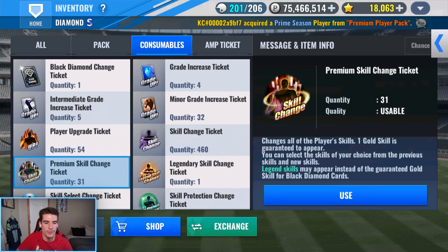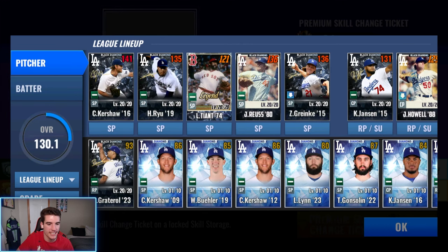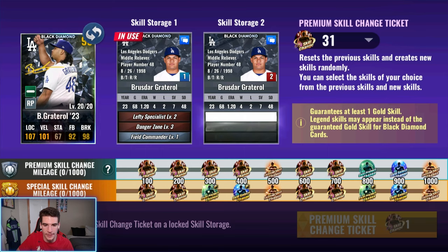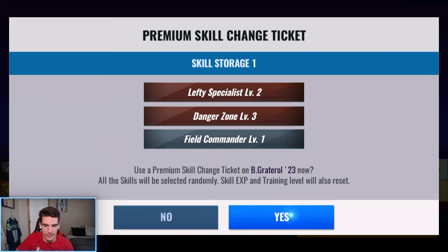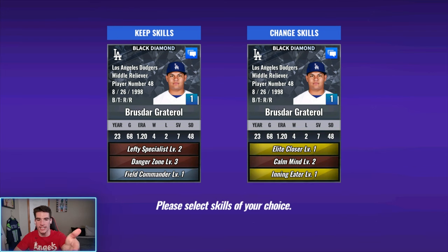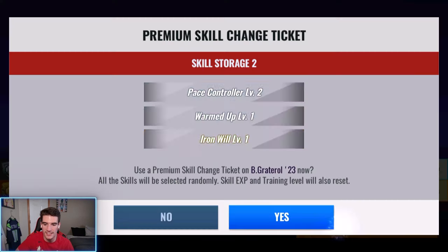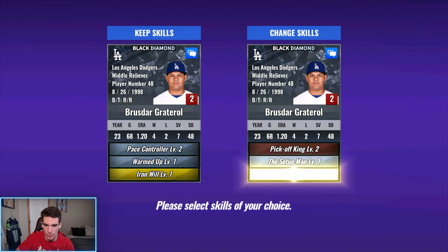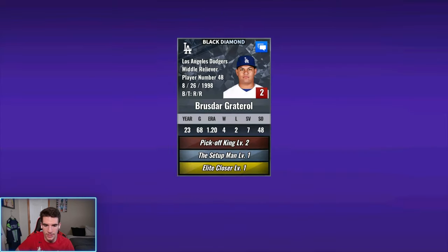Let's go ahead and use some premium skill change tickets. Starting with my bullpen sig Gatorade because he's more important — we need bullpen guys. We already have Boggs the legend at third base, so Turner has to get a really good set to replace him, but the bullpen is a bigger need right now. Let's open the second slot — nothing there, no new skills. Let's roll on the first set — we did get Elite Closer on the first skill change ticket today. That's one of the new skills, I'll take that. Let's roll on the second skill slot — we got 31 tickets, hoping to save some for Justin Turner. Elite Closer again — we pulled that back to back.